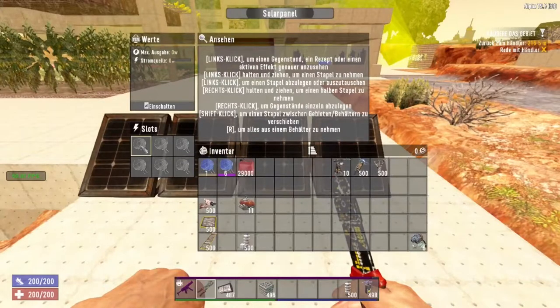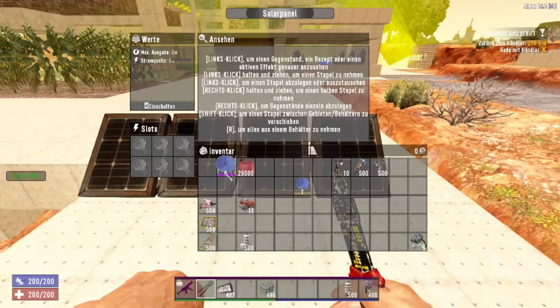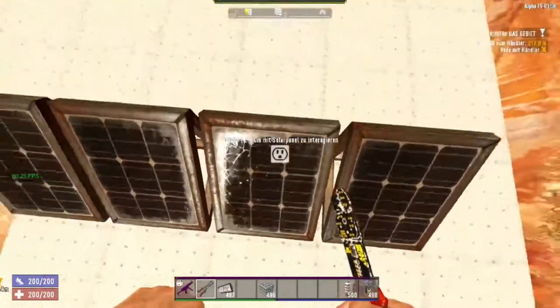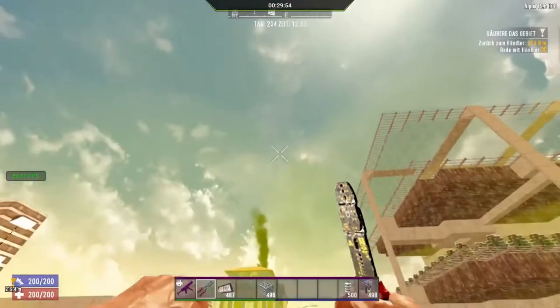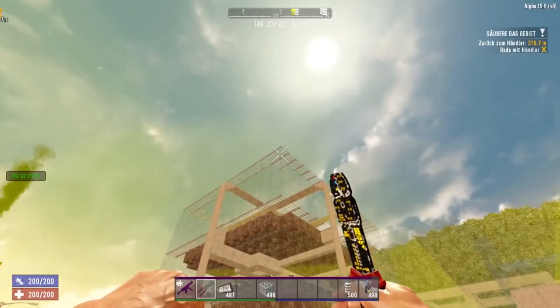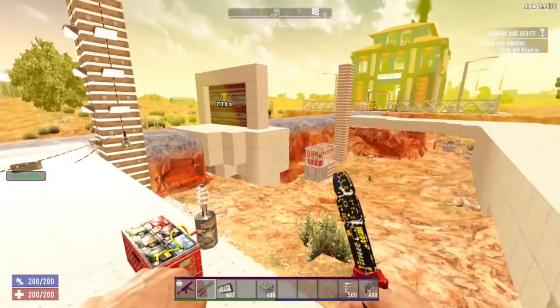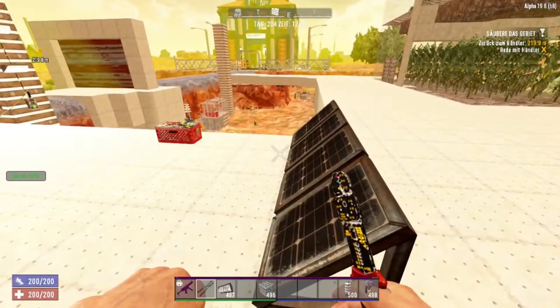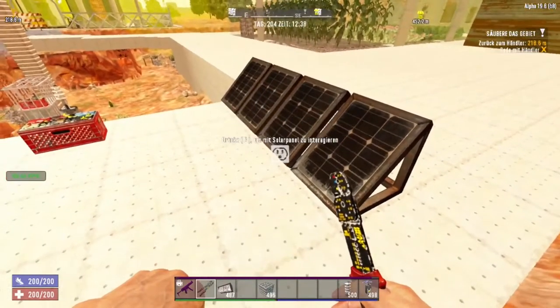Let's take a look at the solar panel. Inside you have slots for the solar cells. One level one cell provides 17 watts, one level six cell provides 30 watts — pretty awesome! Just take care: the solar cells need to be directly under the sky. You can protect them with iron bars or iron frames so zombies and other players can't damage them, though players can still steal the cells.